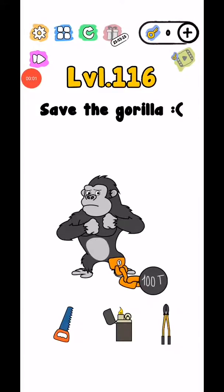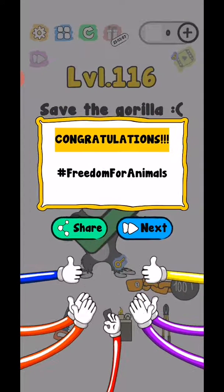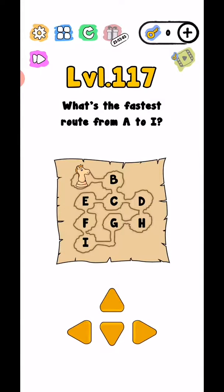Trick Me levels 116 to 120. Level 116: Save the gorilla. The key is upside, so use this key to save the gorilla. Okay, legally hashed up — freedom for animals! Level 117: What's the fastest route from A to I?